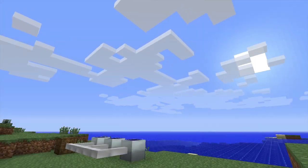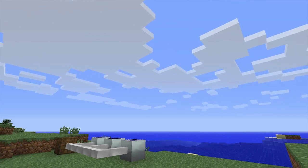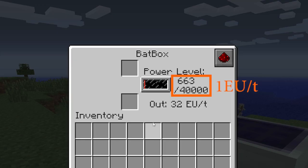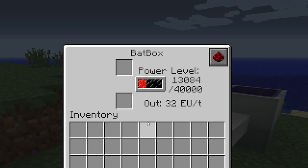Between 6:20am and 5:45pm are considered to be daylight hours, so solar panels will only generate energy during this time, unless of course there's rain or a thunderstorm. The solar panel generates energy at a rate of one energy unit per tick, so on a clear day it's capable of generating up to 13,050 energy units total.